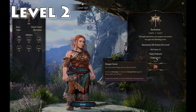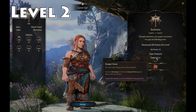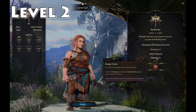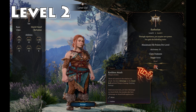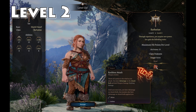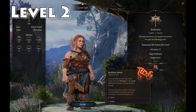Class features at level 2: Danger Sense — you use your senses when things aren't as they should be, giving advantage on Dexterity saving throws against traps, spells, and surfaces, which is quite nice. You can't use Danger Sense if you're blinded or incapacitated. We also get Reckless Attack, which is a melee action where you throw all caution to the wind. You get advantage on the attack roll, but until your next turn enemies also have advantage against you. It feeds into the bloodlust barbarian playstyle.